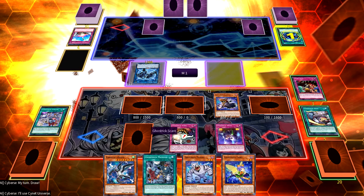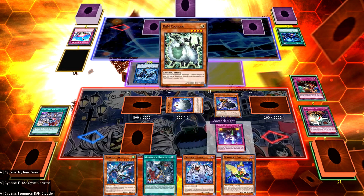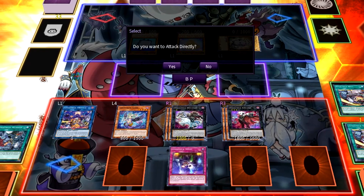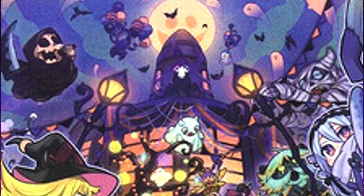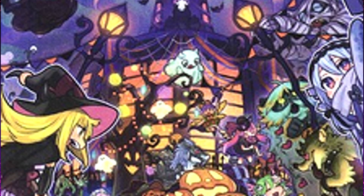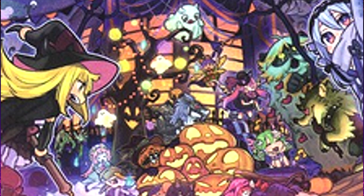This is a big problem for the deck's main mechanic, since if monsters can't be flipped face-down, they can't attack directly. However, Festival was the response, as it makes all Ghost Tricks able to attack directly without needing the opponent's cards to be face-down. The artwork of this monster is most likely set on Halloween day, as every single Ghost Trick can be seen outside holding a festival — most likely to attract new visitors.